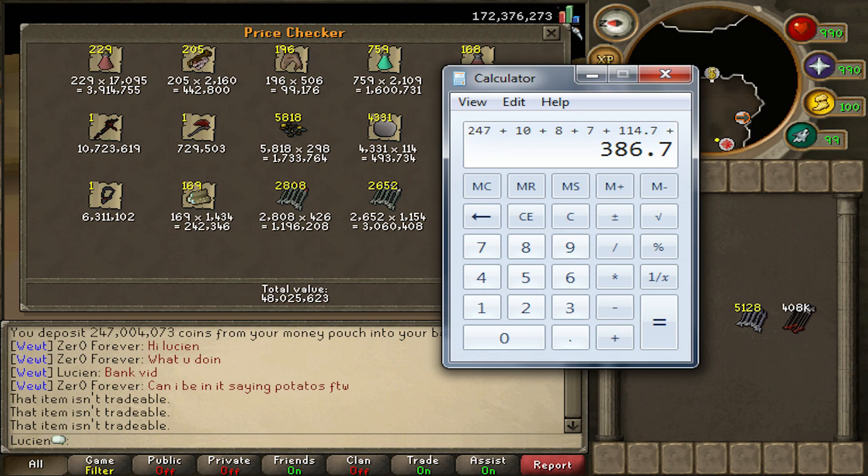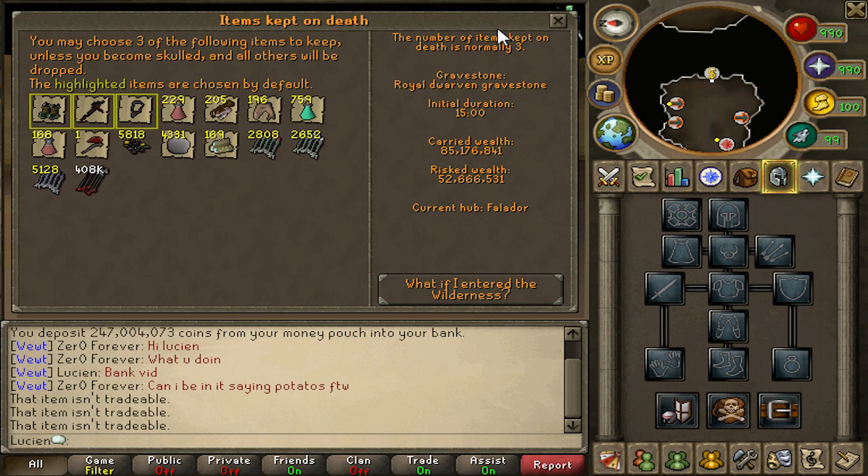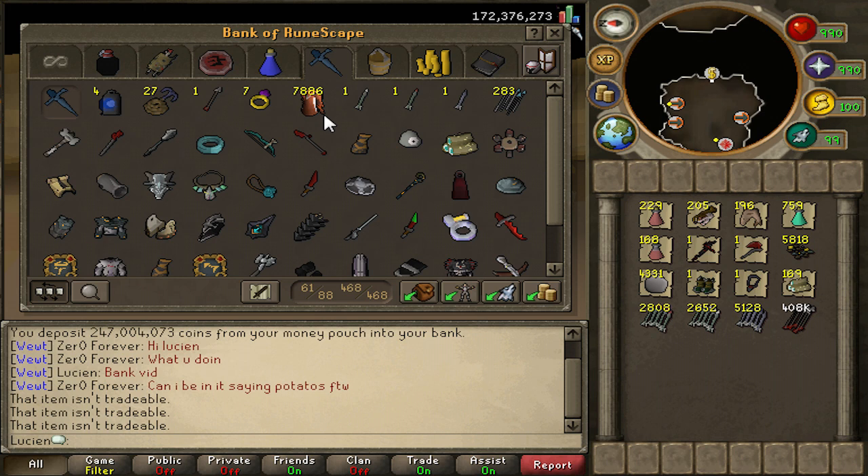So we're at 386 mil — looks like I have a lot more than I thought. Plus 48 that's 434 wow. Some PVM gear — the dragon pick is still out but that was like 13 mil so I lost quite a bit, but I've been using it every day for flasking and mining so it's paid off. That's 485 mil with the dragon bane and briars but I can't sell those, so it seems kind of pointless. That's pretty much it for this bank video.